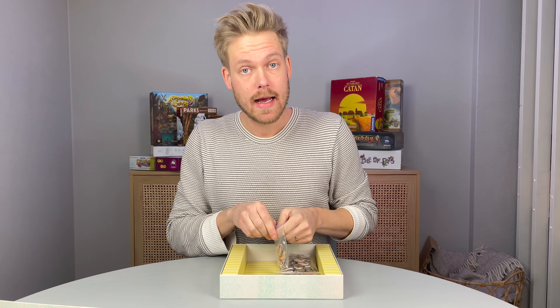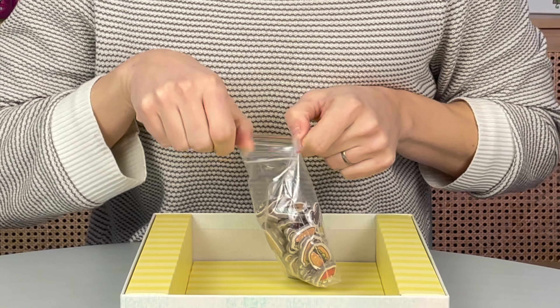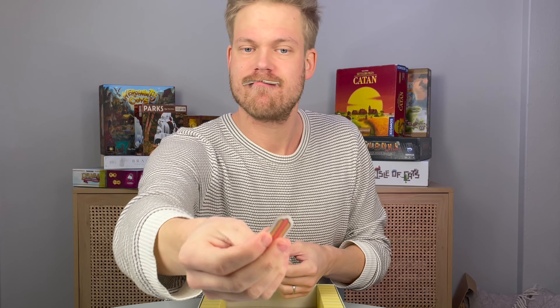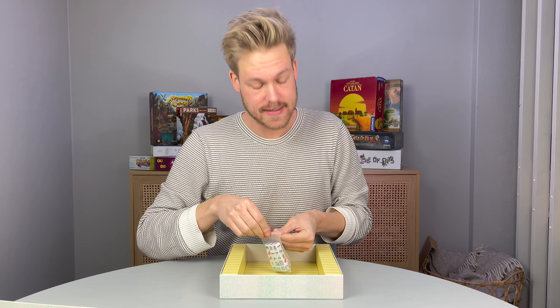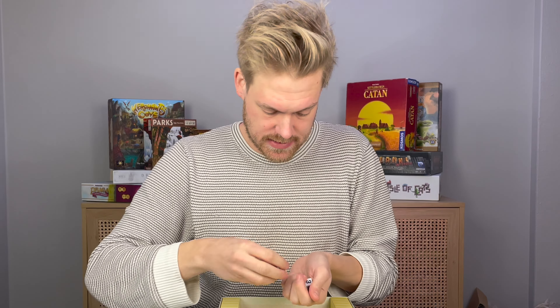There are some medals, and the food tokens: ice cream, hamburger, a hot dog, and some fries. And finally the soda — back in the bag. And the dice: some dice with directions, right and left, some dice with food, and dice with numbers one, two, three.